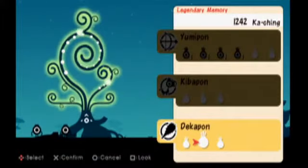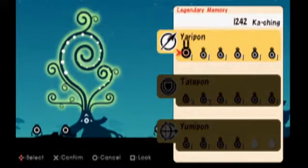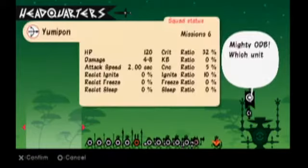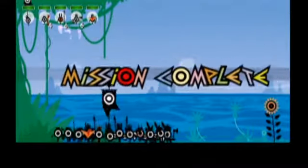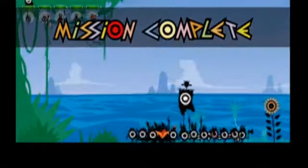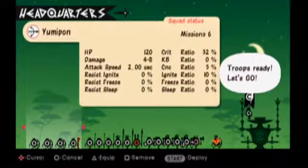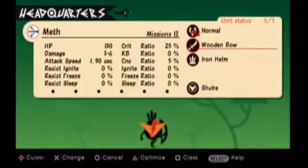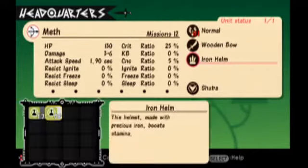Much of the strategy comes from which types of Patapons you choose to bring into battle with you. Patapon come in a bunch of different classes, though you won't start off with a full army of 18 Patapon at your disposal. You'll have to complete missions to earn the cash and supplies you'll need to create new Patapon, and these same resources can be used to upgrade and evolve the Patapon you already have. You'll also get a hero character who you can assign different classes to, and these hero characters have special abilities that you can trigger during Fever Mode.